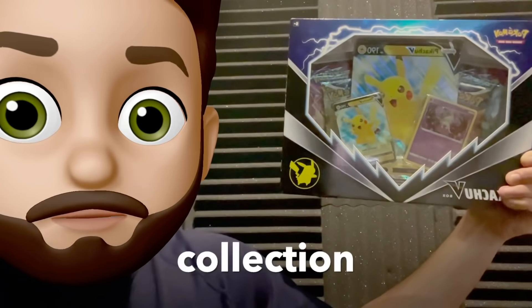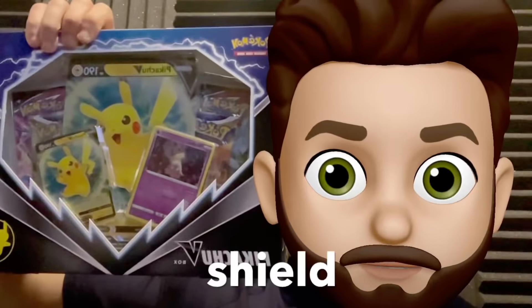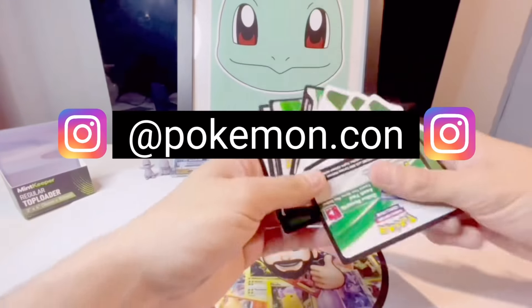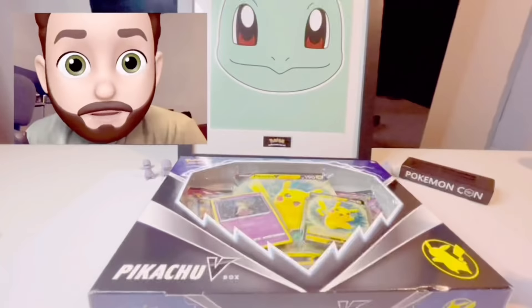In this video we are opening a new collection box versus an older collection box - Sword and Shield versus Sun and Moon. If you want to be in for a chance to win these nine code cards, leave a like, subscribe and leave a comment.